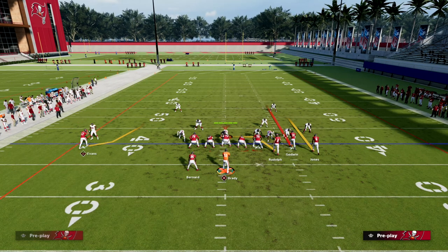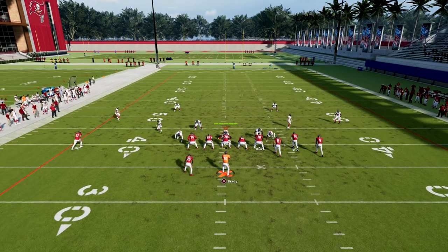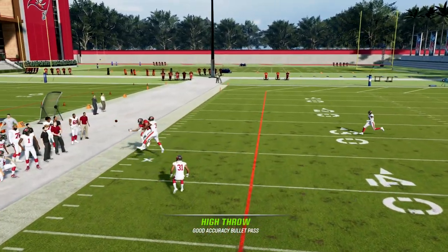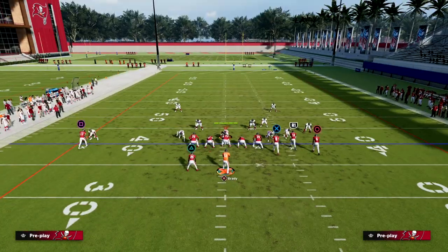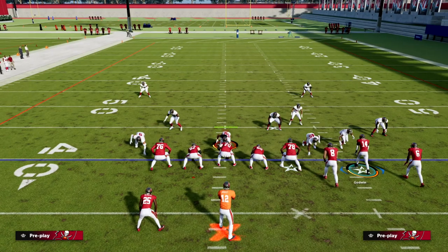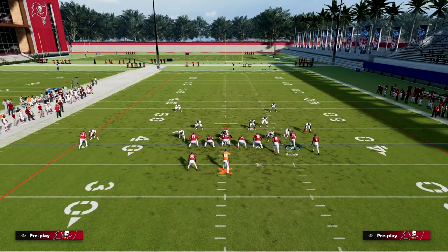Now if it is zone — for example, Cover 4 — we don't have a clear-out route on this, so it's going to be hard to throw. You can do something like that, but the window is not quite there because we're blocking our running back. When we see zone, we really want to work back over the middle of the field.